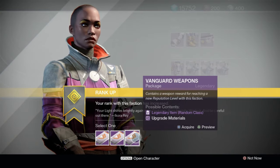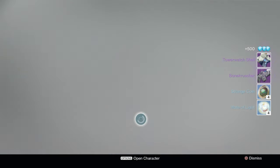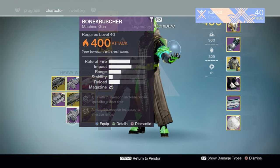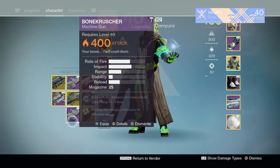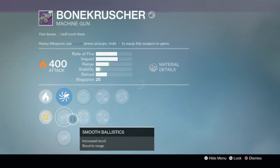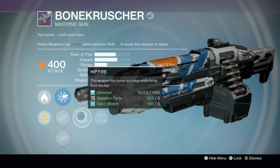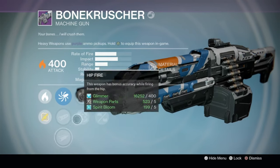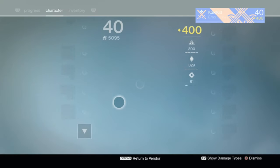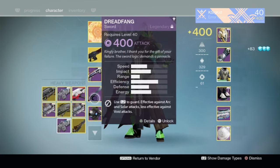Let's see how these weapons are — we got a Bone Crusher from a faction package at 400 light! Look at that — 400 light from a faction package with Feeding Frenzy, Hand Laid Stock, and Range Finder. That is officially confirmed. We're going to delete it on the spot, but that was pretty awesome and unexpected.